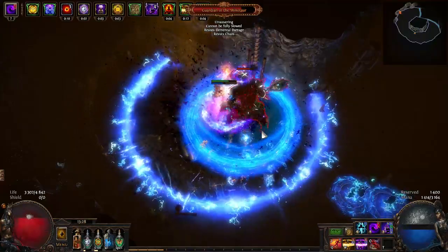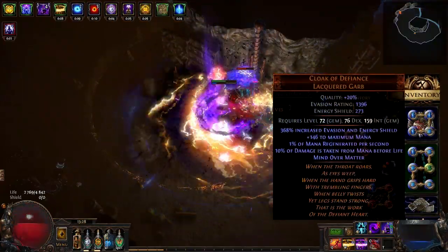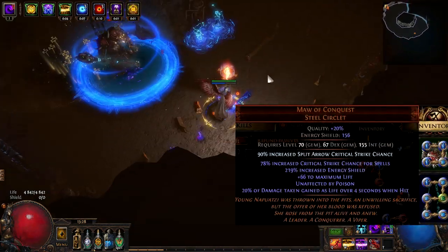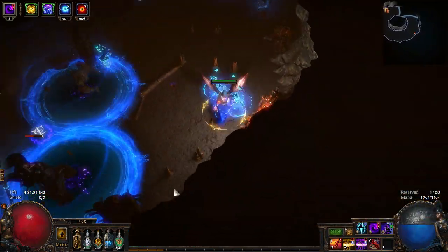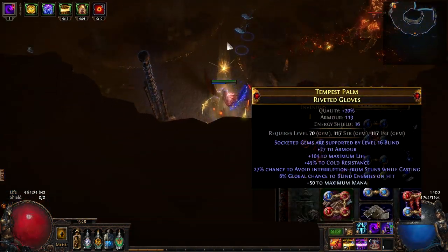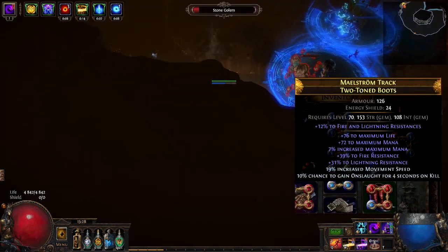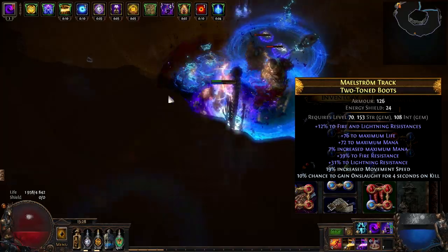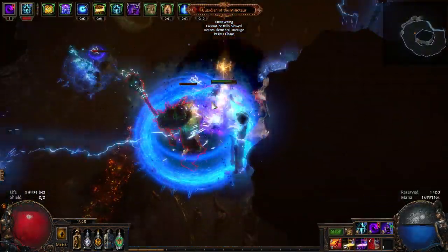Now let me quickly go over my items. Cloak of Defiance: big mana, mana regen, and an additional 10% damage taken from mana before life. Mask of the Anointed, simply because of damage taken gained as life over 4 seconds — you could use a different helmet. Belt with life recovery rate. Gloves with a very fat life roll, a bit of mana, and global chance to blind on hit. Boots with life, mana, percentage mana, some resistances, movement speed, and onslaught on kill. The boots with percentage mana drop from the temple and are not expensive to get.